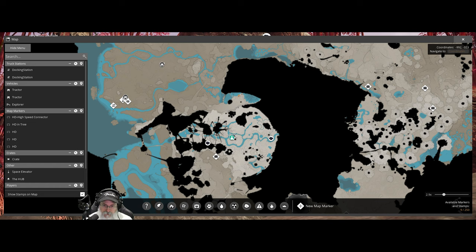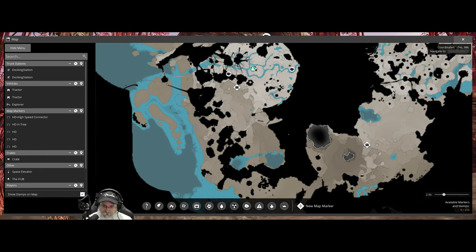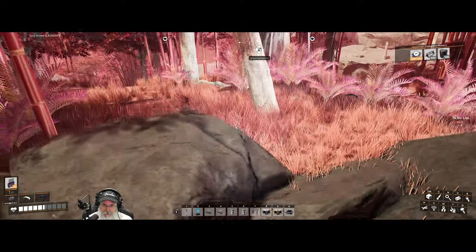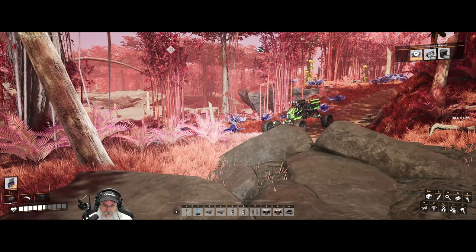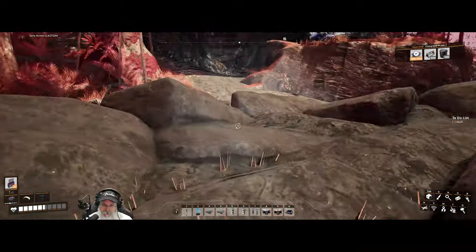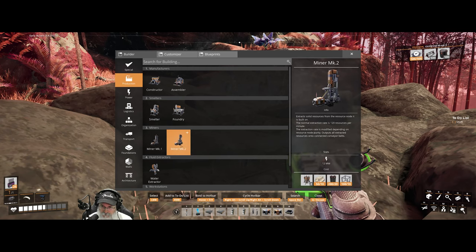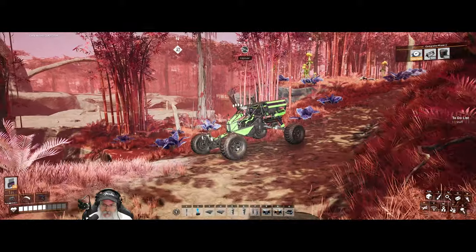So I think what we'll do is we'll just start with these two. We're going to put a Mark II miner on this thing. So that means it's going to be able to pull — let's just look. Production: 120 resources per minute on a normal, so I think it'll be 240 on the pure. Maybe. We'll see.